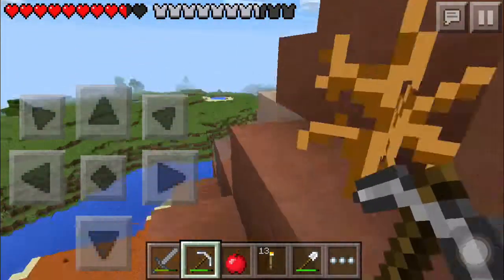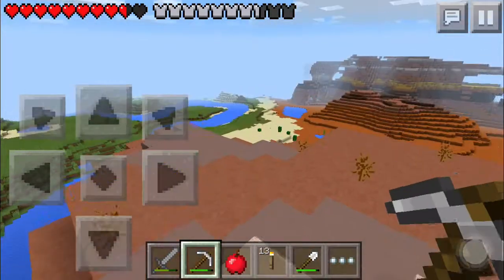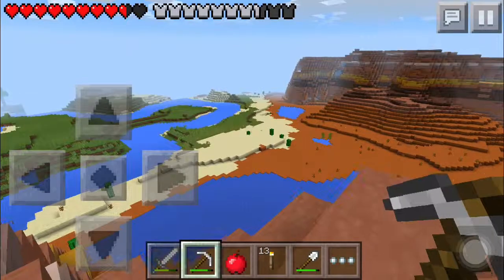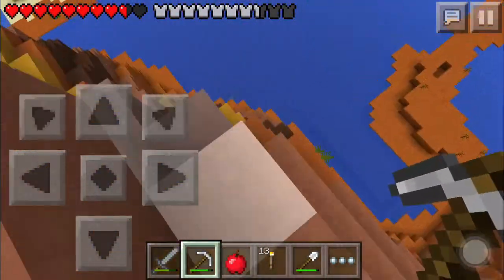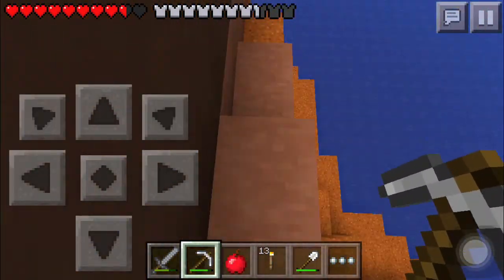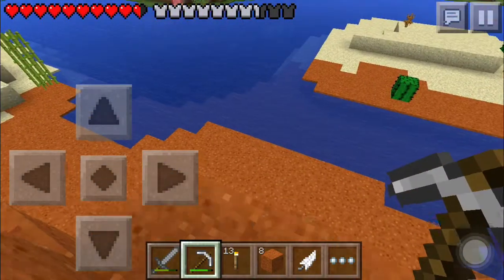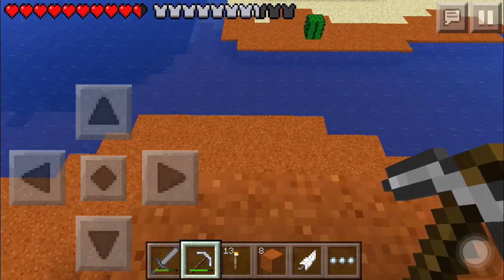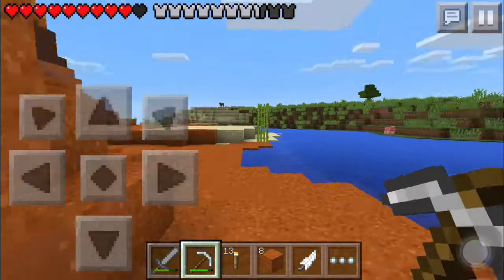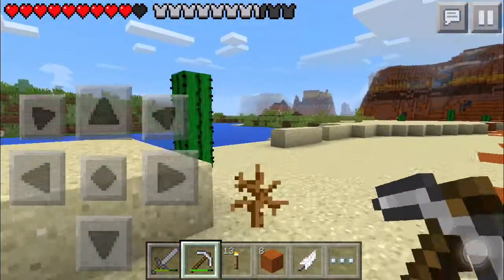We've got the whole mesa to do ourselves still. I'm not quite sure where I want to live — I don't know if I really want to build a base at the jungle anymore. I was heading back towards the base and I jumped off, took damage, and look at the pickaxe — it turned red when I took damage! That's pretty sweet.